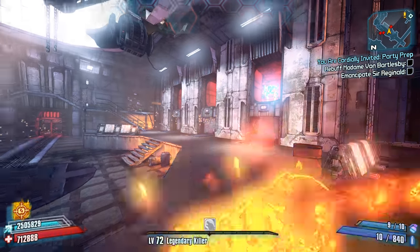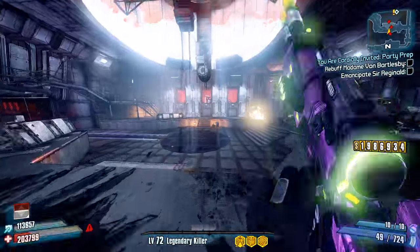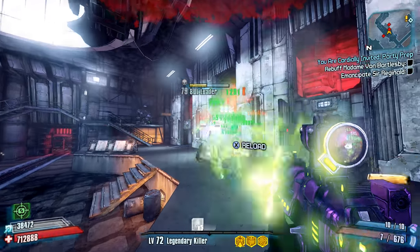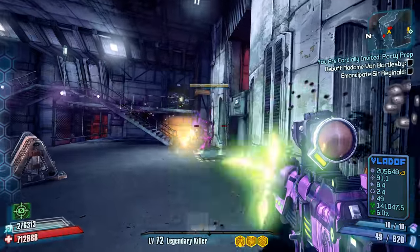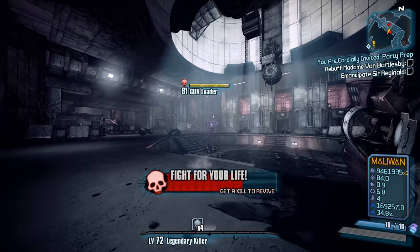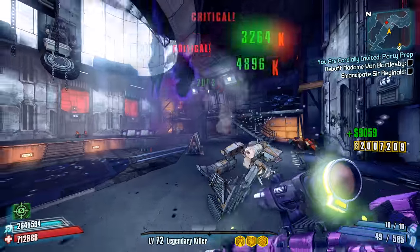If you want to just cheese Hyperious, your best option for character selection is going to be Zer0. While all of the Vault Hunters can take down Hyperious with varying degrees of effort, this fight is easiest and potentially the fastest with Zer0 thanks to his Bore skill. Bore allows the player to fire shots that can pierce through enemies and hit enemies behind the initial enemy, and the damage is effectively doubled every time a bullet pierces through an enemy. This becomes insanely powerful provided you have enough enemies to pierce through, and you can use the loader minions that Hyperious summons during the fight to really get the most out of Bore.